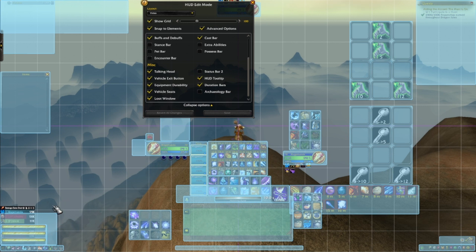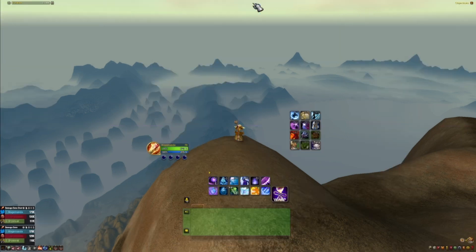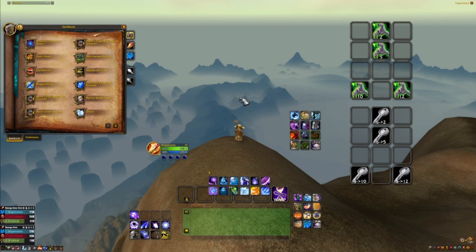I put the stuff I never use way over to the side. I'm undead so I'll never need a breathing bar - well, let's hope. The HUD tooltip is here. If we press P it brings up all of your action bars, and you'll notice that this action bar here is hidden.